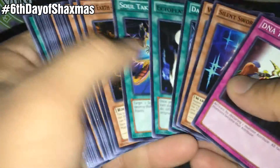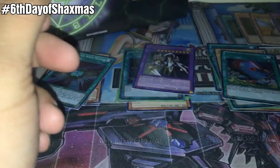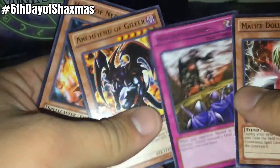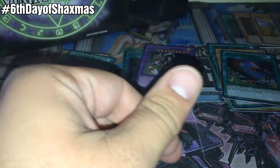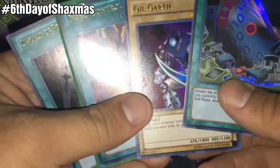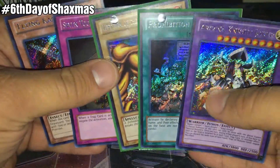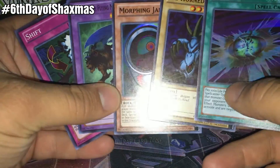Quick recap: commons — nothing really noteworthy aside from what we put aside. Rares, as follows. Ultra Rares were pretty lackluster — we did get Mind Control and of course Gilgarth, which is just amazing. But other than that, not too much. Don't forget the Morphing Jars. Secret Rares were definitely the best — with Exodia, Arcanonite Joker, and Prohibition, and those other wonderful pulls. For the Supers, just a load of crap — really nothing noteworthy.